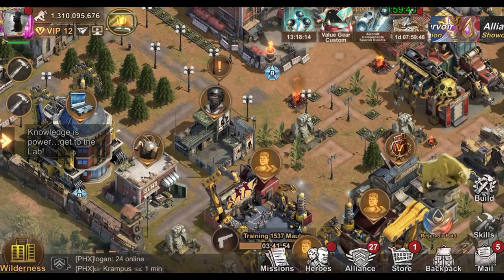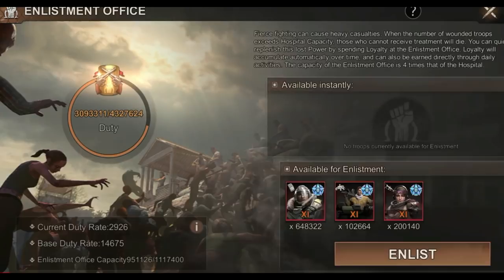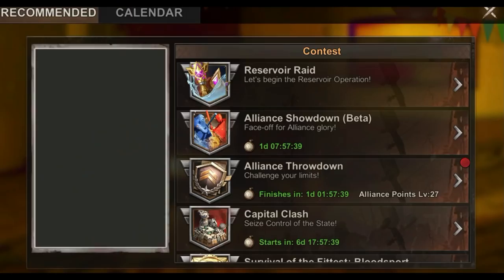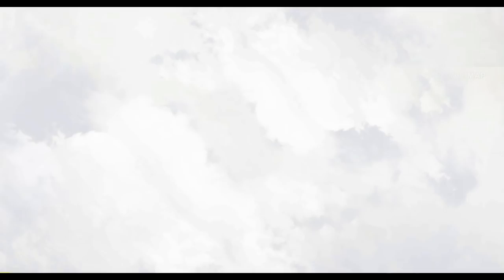So here is how it's done. Do not pull any troops from your enlistment, go inside the match, then leave. Now put all of your troops again from the enlistment — pay attention to my power. It is 1.395 billion, so I got like 85 million power. Now see when I go inside the match again — I gained two times the true power, which means I got the double amount of troops.